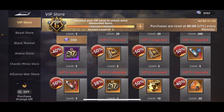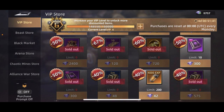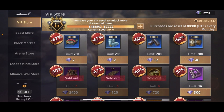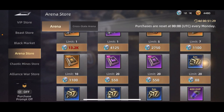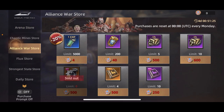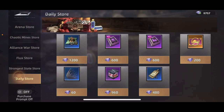These books can also be bought from the VIP store — at VIP 8 you can get the gold ones, at VIP 7 you can get those, and even earlier you can get purple ones. In the arena store you have the opportunity to get both gold and purple ones, and in the alliance war store the purple ones can also be bought in the daily store.